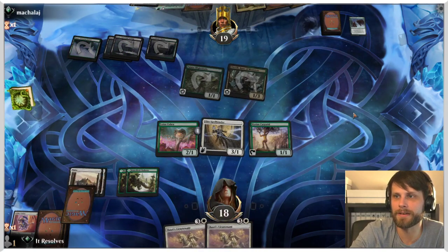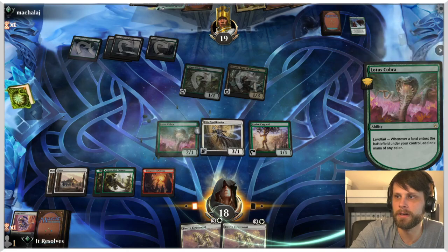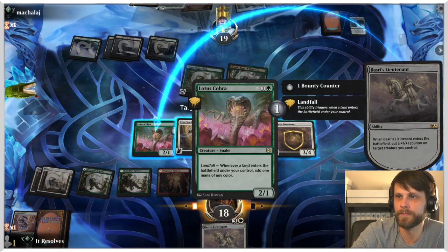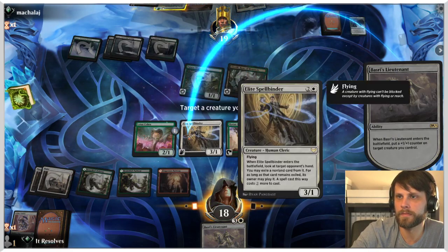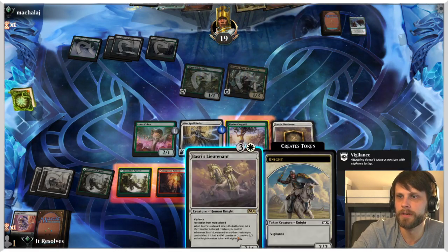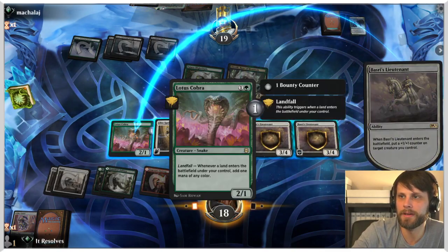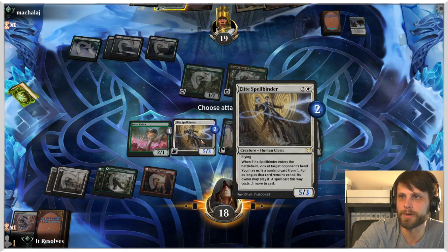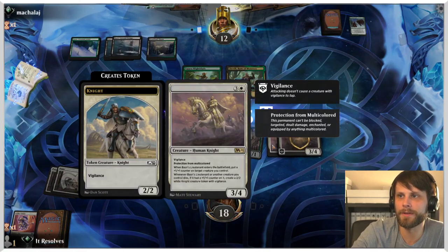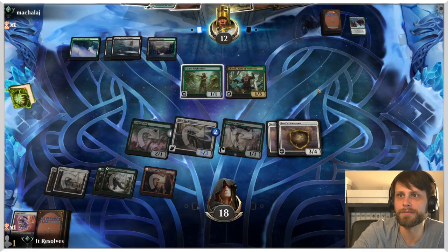They didn't play the Fin. We'll just take the damage — that's fine. There's the red source, which we'll go ahead and play, and we'll play Basri's Lieutenant. Where do I want to put the counter? I'm gonna put it here. We can also play another Basri's Lieutenant — quite nice. I'll throw that counter there as well and attack with both. I don't plan on blocking with either one.